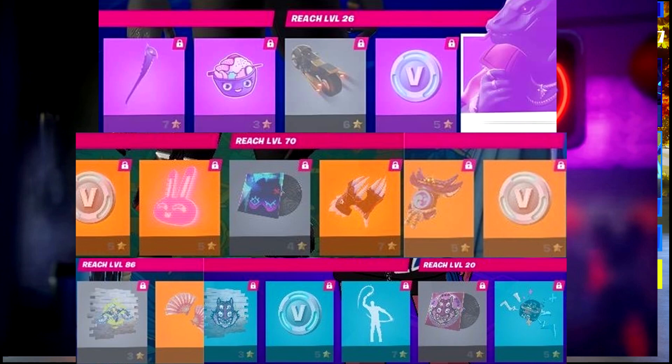So we also got music packs. When you reach level 70, you get V-Bucks — I think that's 100, it's always like 100, 200, or 300. So 5 Battlestars is the V-Bucks. Then it looks like some kind of bunny back bling — or it might just be an emoticon. Anyway, here is our first look at our music pack. I really hope the music packs are good this season, and I really hope they don't lack on emotes and music packs.